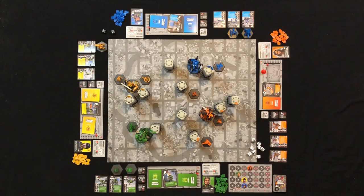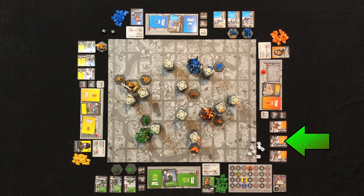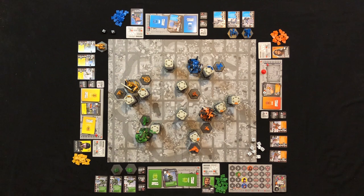Remember back during setup I said to place your support unit cards in a particular order? This is why — laying them out that way makes it easy to remember their movement order. Life hack. So first up is the combat unit. Starting with the Glory Hound and moving clockwise, everyone gets a chance to move their combat unit specifically. If you don't want to move your combat unit or simply don't have one, you can pass. Once everyone has had a chance, we continue to the repair unit, then go around one last time so everyone can move their recon unit.